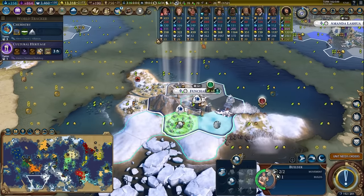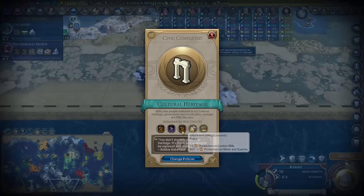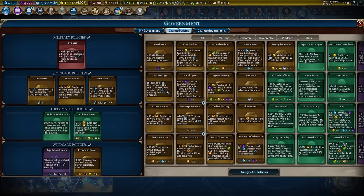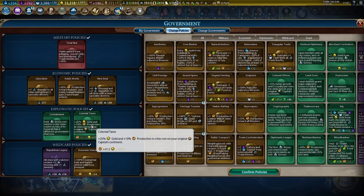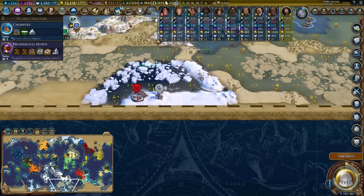Cultural heritage is finished, which gave us a bunch of envoys. We're going to plug in containment over gunboat diplomacy. I'm going to keep colonial taxes — it's really valuable. We also should be checking envoy quests: building biplanes, AT crews, holy sites, eureka for flight, steel, religious conversion, trade route with Granada, inspiration for class struggle. Most importantly is getting control of the scientific city states.